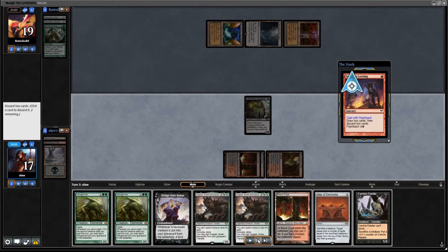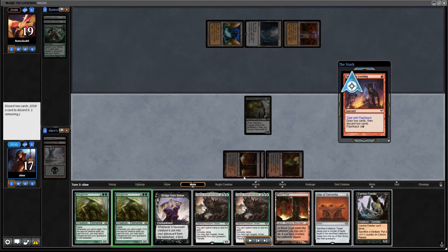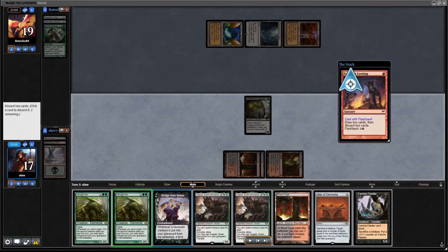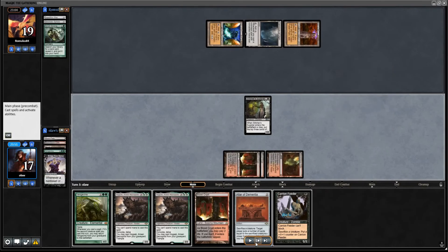We're going to have to flashback this Faithless Looting as we planned. I'm going to pitch the Bridge from Below and the Vengevine. We can't really afford to pitch two Vengevines on the basis of hopefully getting another creature to cast. Also, Bridge from Below works nicely with the Carrion Feeder and the Stitcher's Supplier, so we can actually get another black creature into play to cast Hogak off, even if I sack the Stitcher's Supplier.